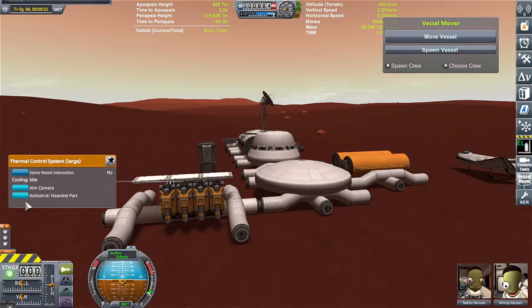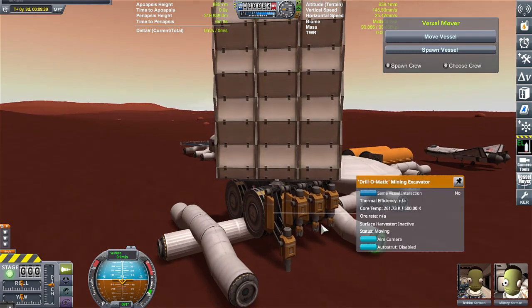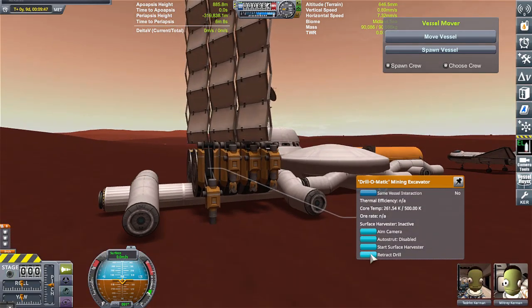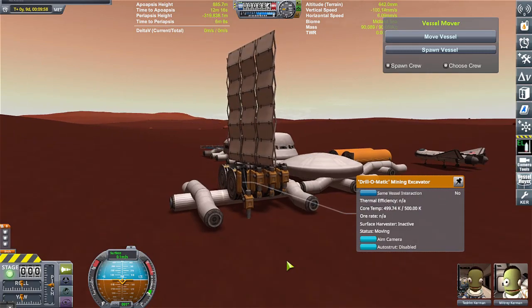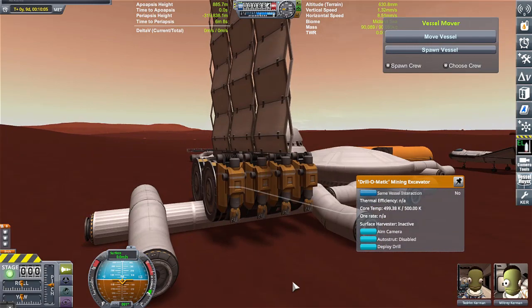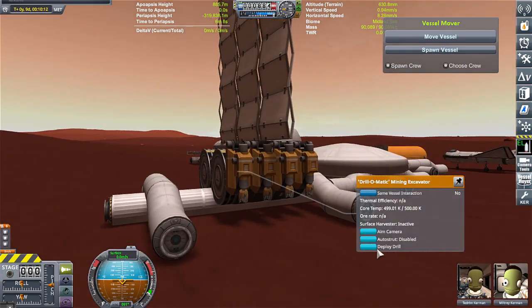I figured, you know what, if I can't get a building mod to work, I'll just use vessel mover to spawn in different buildings in order to build the colony. And as long as the colony has a mining building and a factory building, then technically after a while you'd be able to build structures. But of course structures need maintenance.